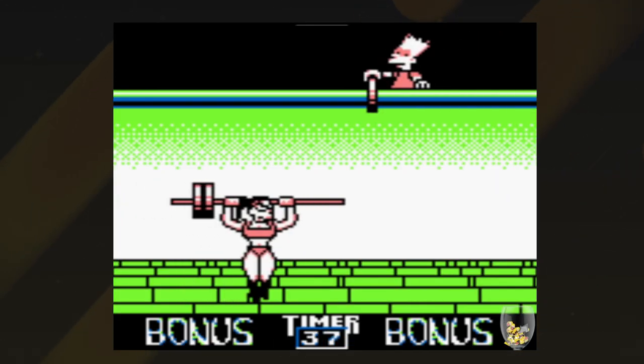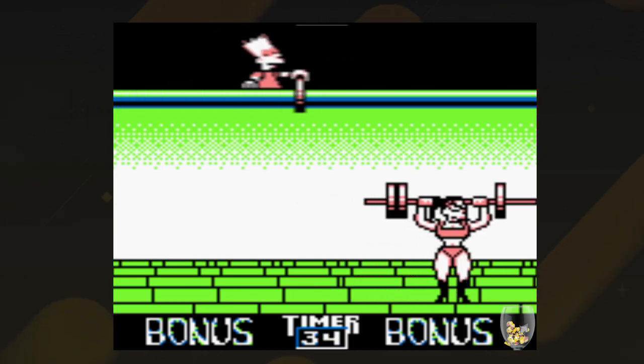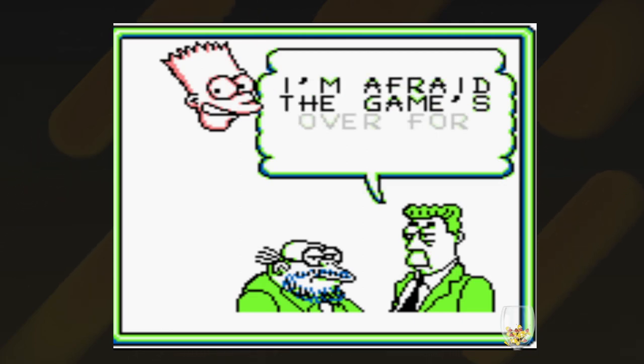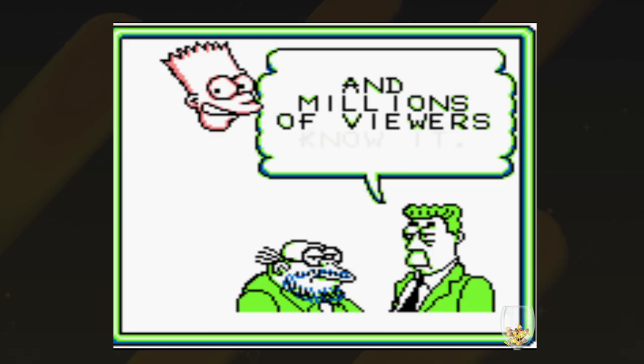Honestly, this game is like many of the others at this point — the minigames are okay but the condition required to finish the game is ridiculous. But when you do finish it, Bart gets a truckasaurus, which is pretty cool. Where this game absolutely shines is the dialogue — it's really funny, and I would suggest that even if you're not going to play it, you should at least watch a playthrough because the dialogue is really, really great.